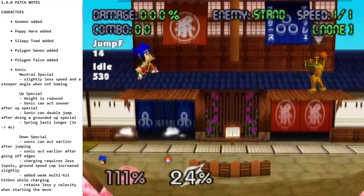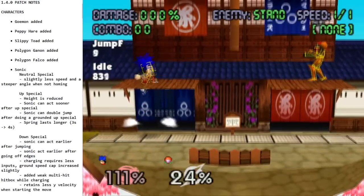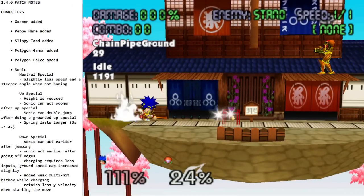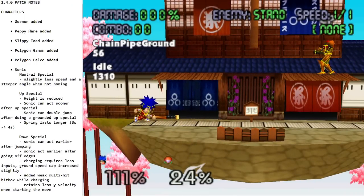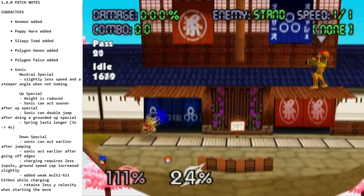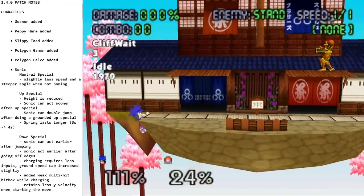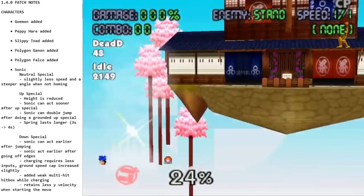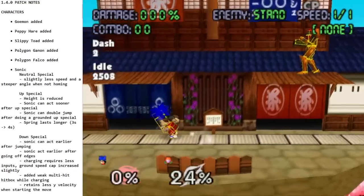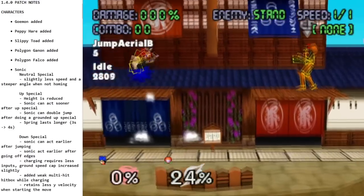Down special was really cool to watch evolve during playtesting — it's his chain pipe from a bunch of his games. In Smash it serves two purposes: one, it can tether to a wall for recovery, though if you miss you're basically done. It will not tether to floors, so a sloped floor should not work.